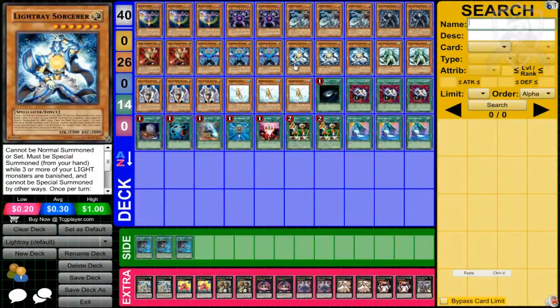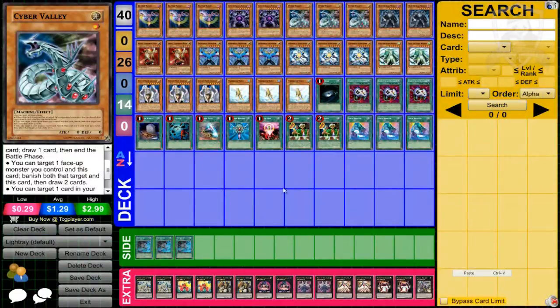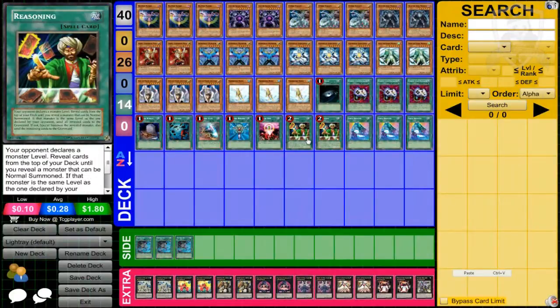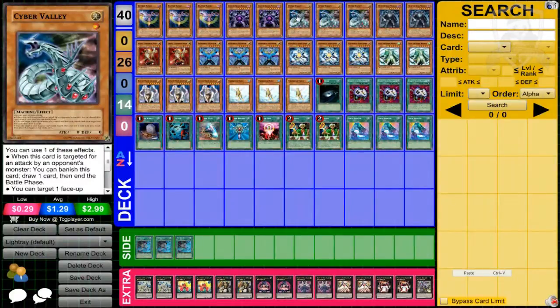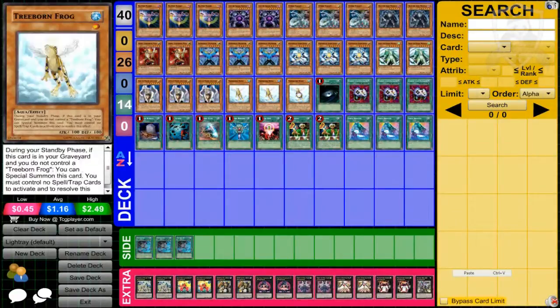Light Ray Sorcerer is pretty good — another one you can special summon if you have three or more light monsters banished. There are different ways to banish monsters: Cyber Valley's effect lets you banish it when targeted for attack, or you can target one face-up monster you control and banish both and draw two cards. For example, if I need two more light monsters for Sorcerer, I can banish Cyber Valley and Mador to go into Sorcerer. Most of the time I use Cyber Valley and Treeborn Frog, draw two cards.